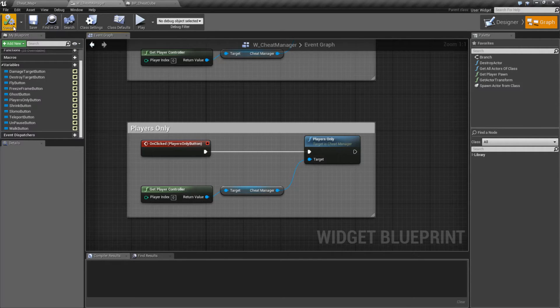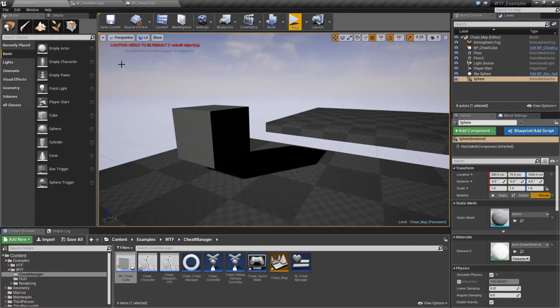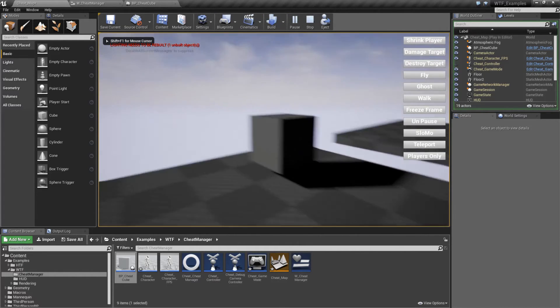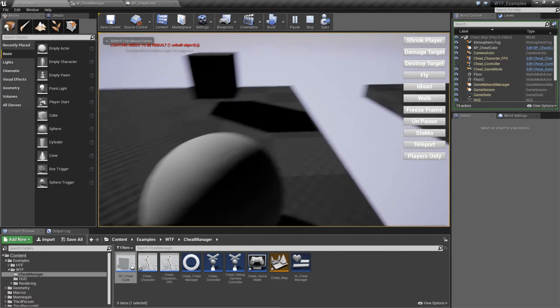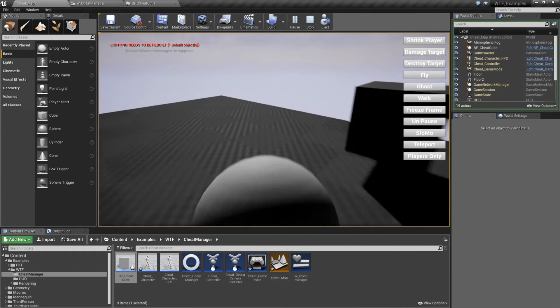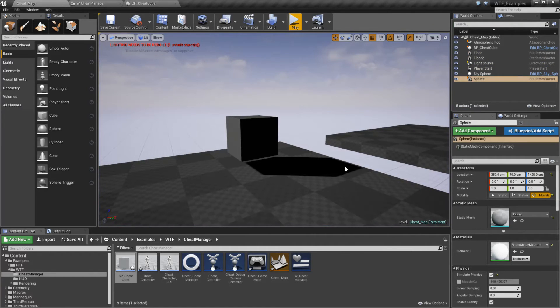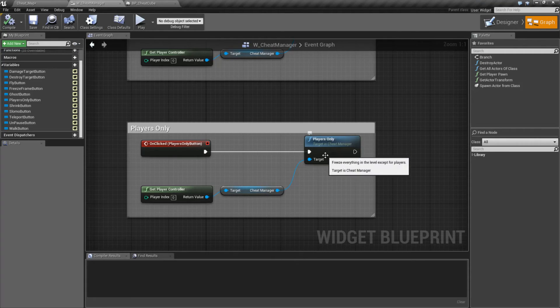Now, keep in mind, it's just going to freeze the tick. It's not going to stop physics and things like that from occurring, as you noticed. So when we ran our game and hit Players Only, that stopped, but I can still see this bouncing and I can still push it around because there's no tick associated with it — it's all based on physics. That's our Players Only node.